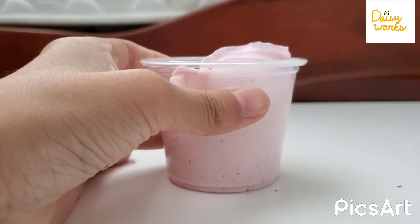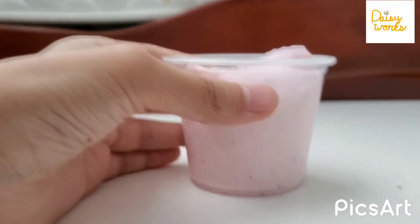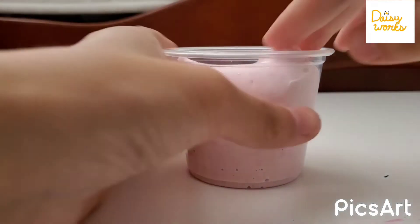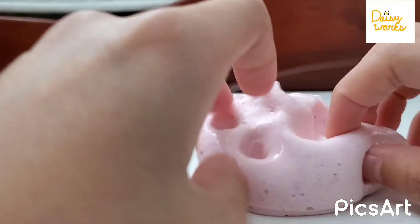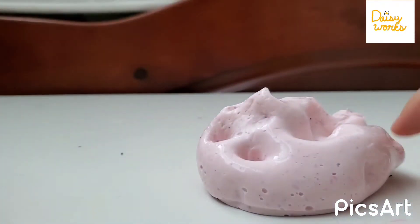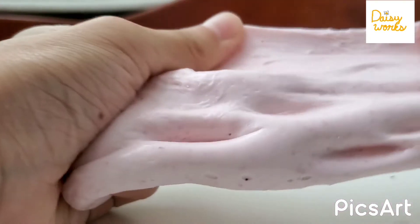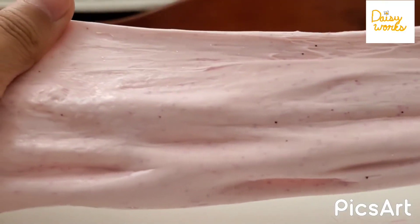Then I have my slime — I just opened it. I like the color; in real life it's a little bit darker, but it's a pink slime with some glitter. I'm going to take it out and show you guys. As you can see, there's a little bit of glitter on it.